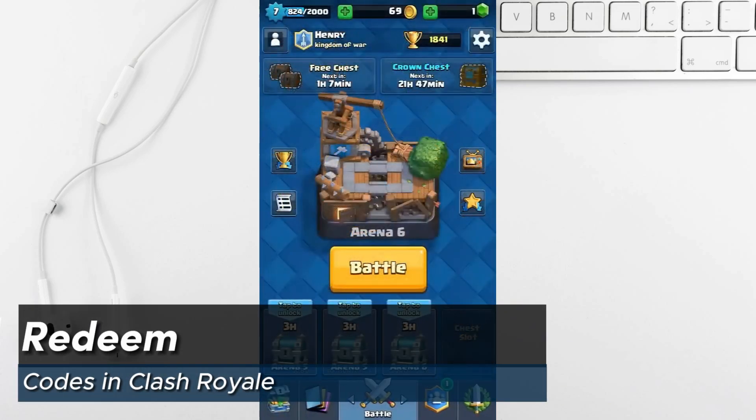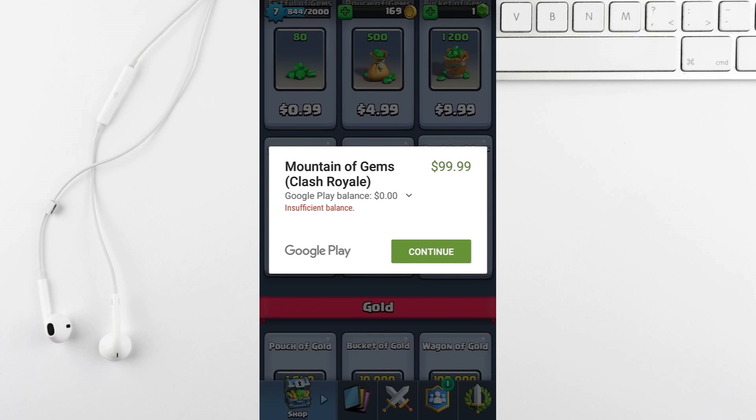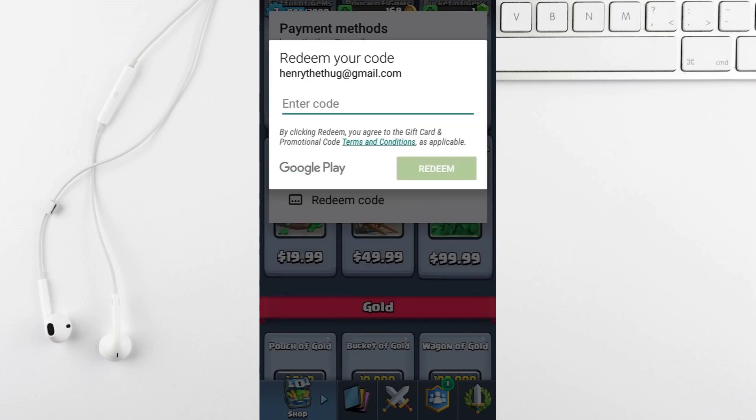Today I'll show you how to redeem codes in Clash Royale. Go to the store and click on what you want to purchase. Click on the redeem code option.